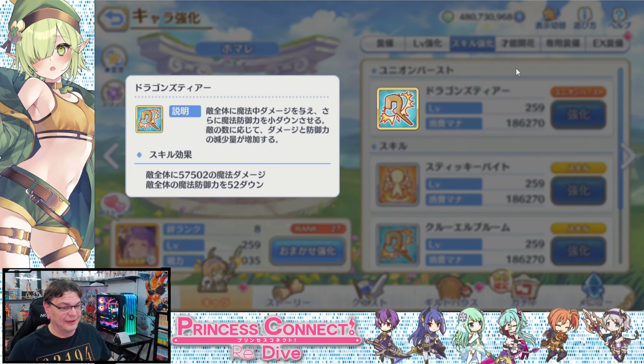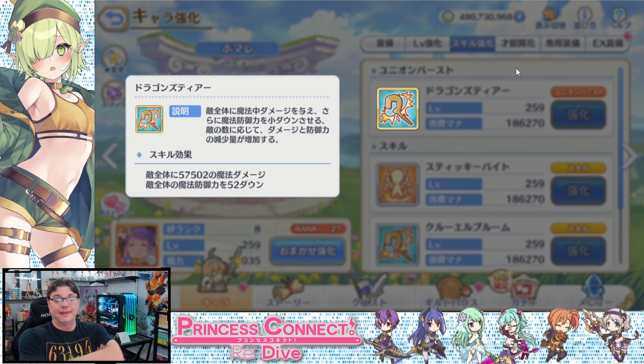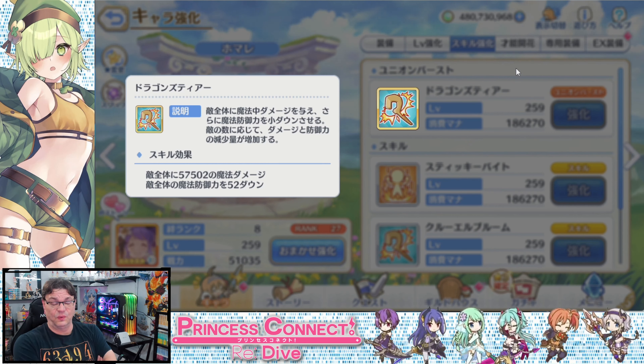Union Burst: it's the Dragon's Tier, and she will make the enemy cry. It's a full field magic attack and magic defense debuff, just like skill two, but this one scales depending on the number of enemies or targets she hits — so it's going to hit a lot harder and do a much bigger debuff depending on the number of targets.